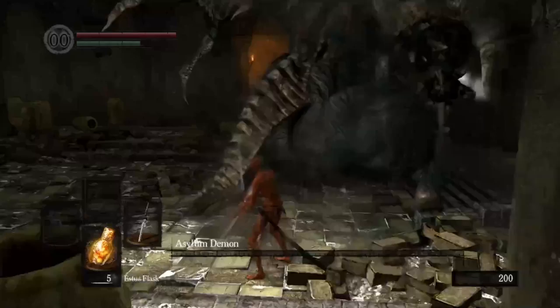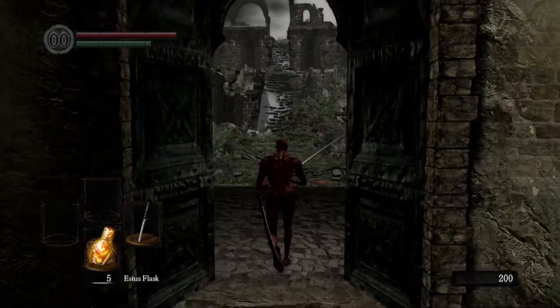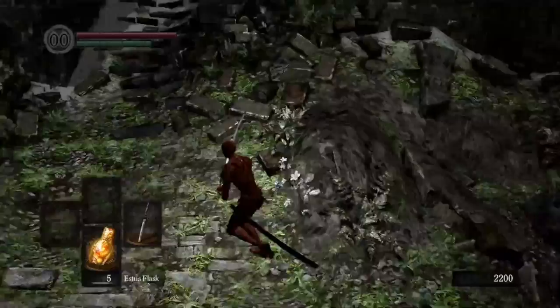Yes, that makes me happy. With half the Asylum Demon's health chunked and a solid weapon in hand, it's absolutely trivial to finish the thing off. A quick crow ride later and we've made our way to Firelink Shrine. If you find yourself enjoying the video, please consider liking and subscribing because it really does help. And if you're into video essays, check out the main channel linked below. I've also got a supercut of just the boss kills for this run if you're into that sort of thing.